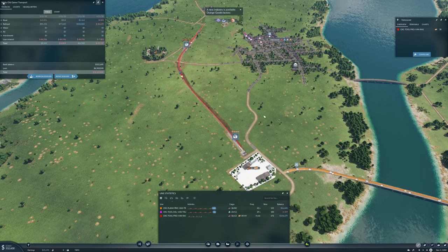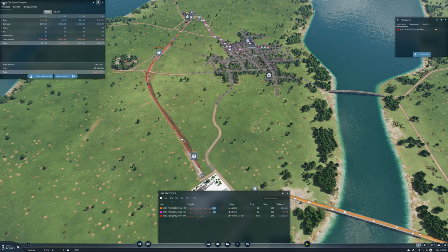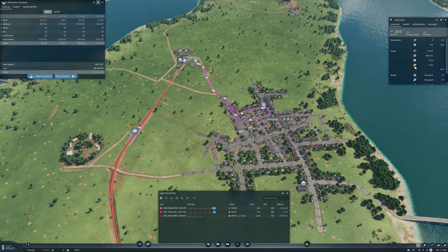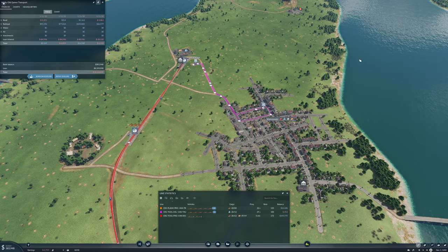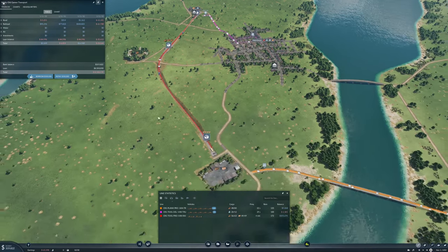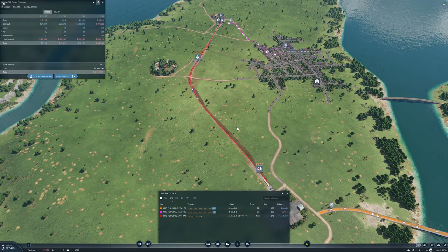We have actually made money in two of the last three months — not a lot, but money. Put together it's more than the one fiscal period that we lost money, so hopefully we're on the right track. One thing that's happened is Vancouver now wants machinery and food as well — that's one of the new features of the Spring Update. Cities will want more products as they grow.